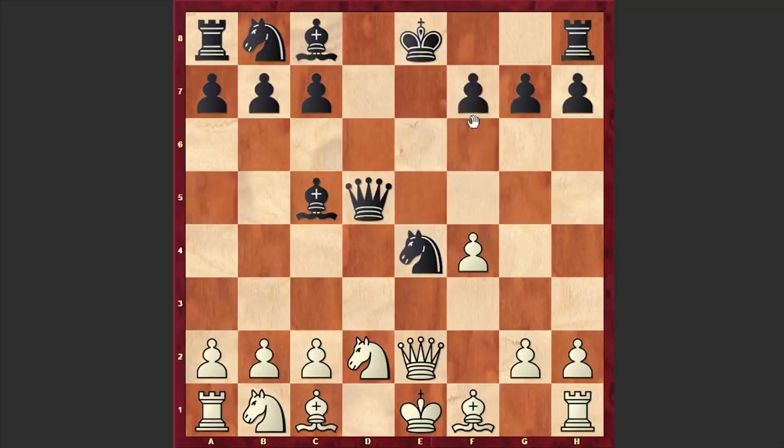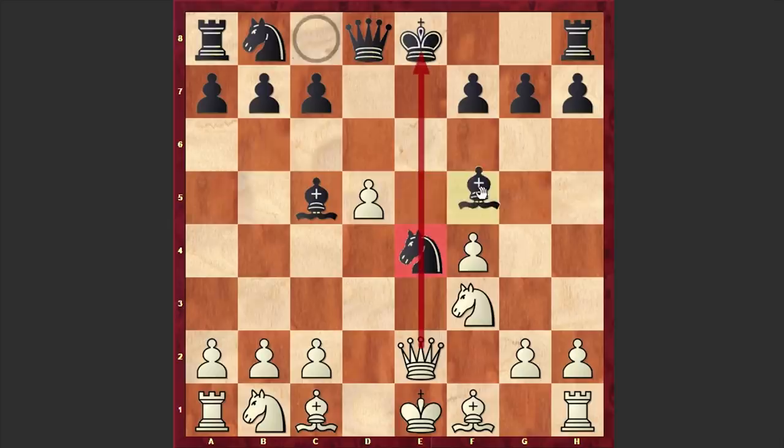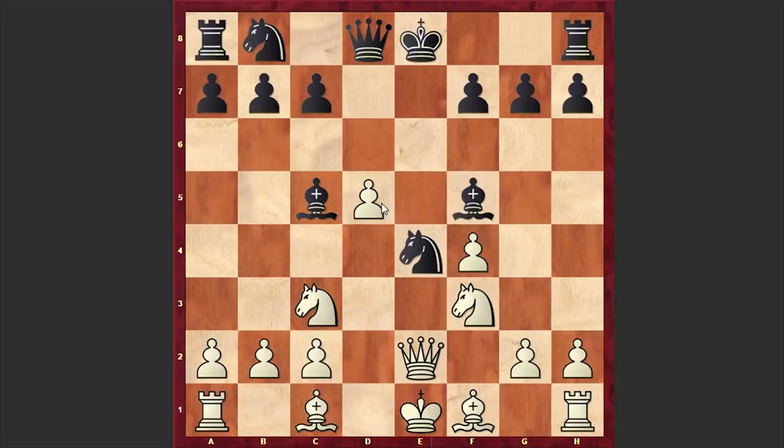After Nc3, Qf7 — at least white is winning the f-pawn and getting a perfect position. Qb5 check can be played, or Nxe4; white has a huge advantage. But in our game, after Qe2 we have Bf5, which is the most accurate response, and Nc3 attacking the knight and protecting the central pawn on d5. Qe7, Be3.